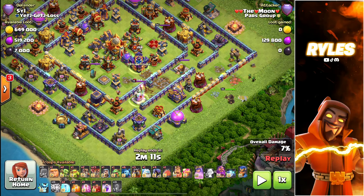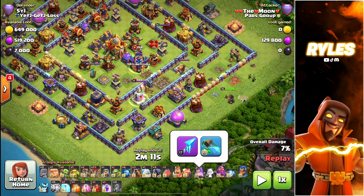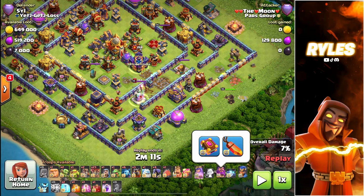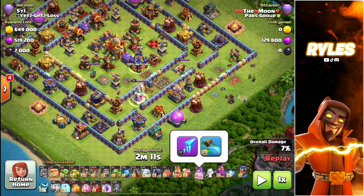I'm having the giant gauntlet on level 23, the rage on the king on level 17, the queen's frozen arrow on level 17 as well, and invisibility on level 18. The warden is important as well — I use the normal equipment. On the royal champion, at the moment I'm trying to go for the frozen arrow to level 21, and then I will go back to the giant gauntlet to level it up to max because it's just way stronger.